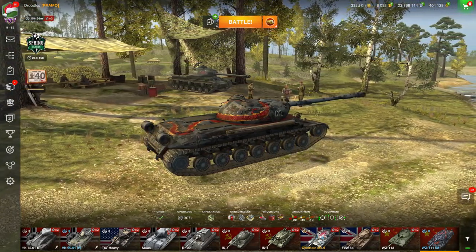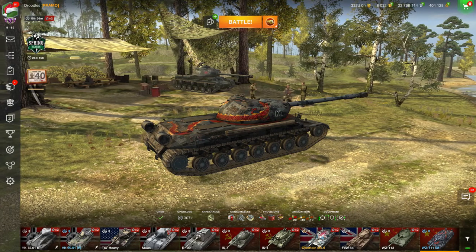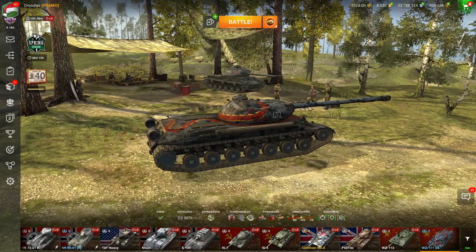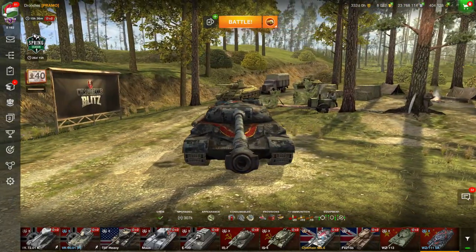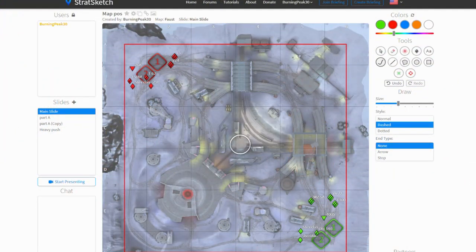I have no idea where to push my tank because if I'm going to be flanked from the rear, I'm not just going to turn around and let them kill me — that's what happened to the E100. So I'm going to bring up Strat Sketch and show you possible outcomes, just based on if teams go where you want them to. This quick live gameplay example showed you that you can't always judge where the enemy team's going to go, and that happens about 30-40% of the time. I've created the exact lineup from that Faust match to show what our team could have done.